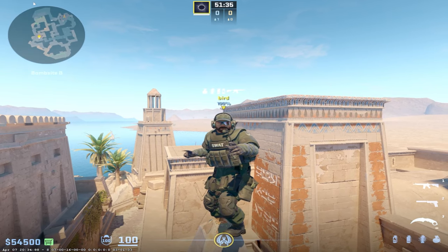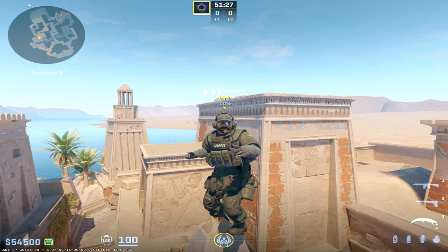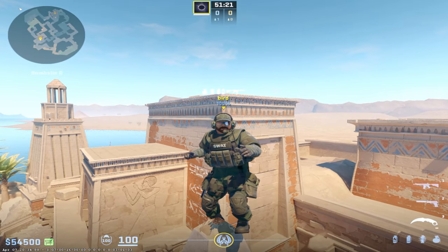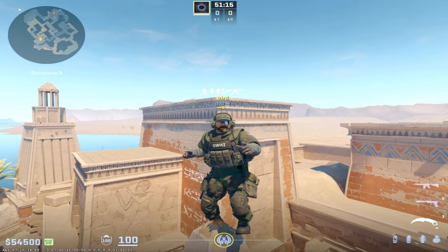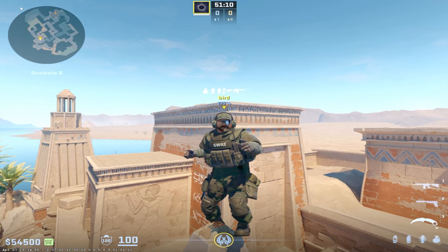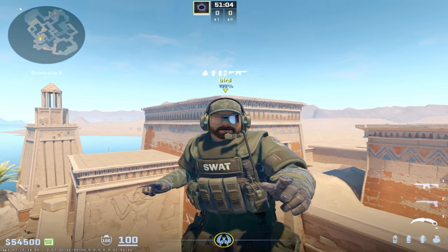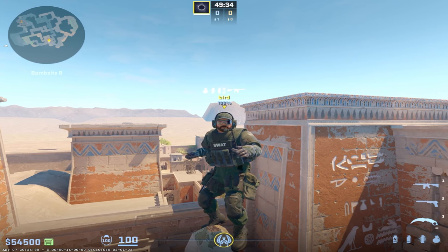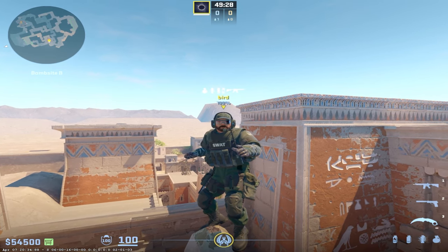I'm going to show you ways in every spot that you can try to create advantages and push your win rate further. This might be a hot take, but I prefer to start CT side on this map versus starting T side. My thought process: if you start CT side and maybe get four or five rounds — even three is okay — then you play T side, and the T side is so strong that you're able to make comebacks happen way more often than not.